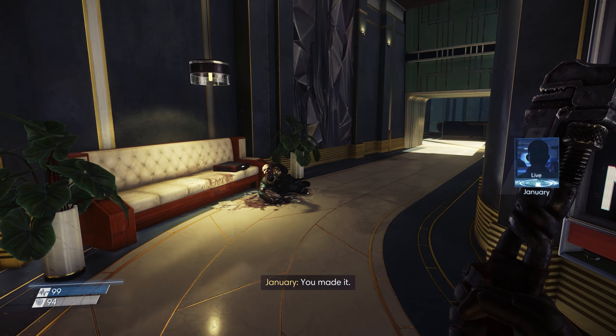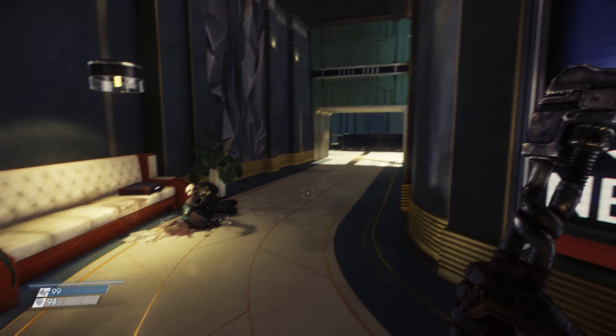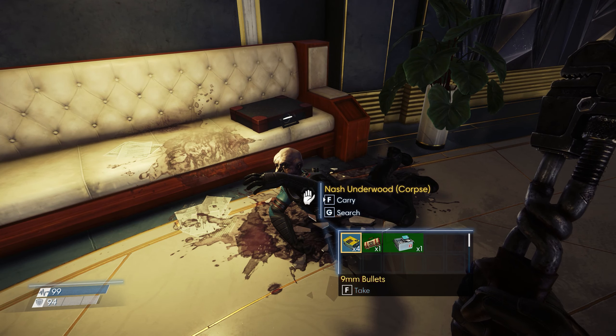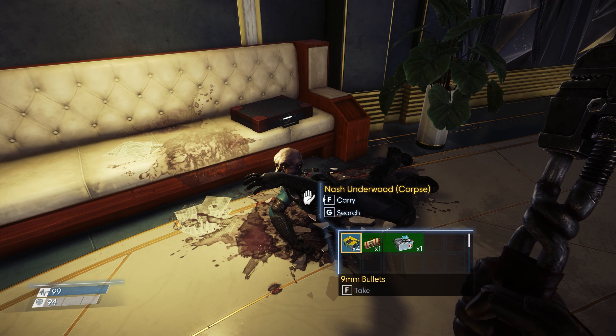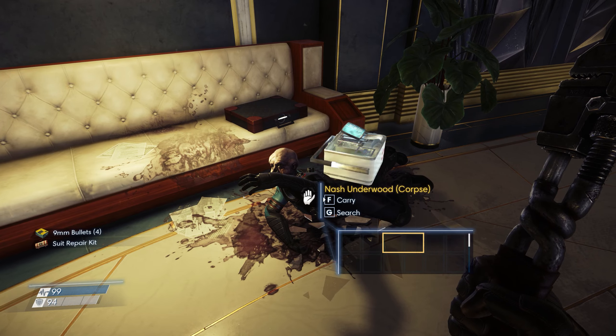You made it. Yes, January. Ready for your first real view of the world? I'm gonna see space out there. Nash Underwood. Literally all of these guys have names. What is that? Nine millimeter bullets. Definitely. Suit repair kit. And a med kit.